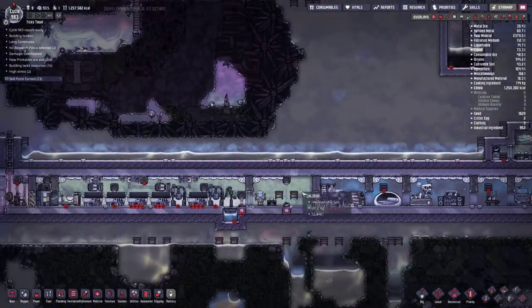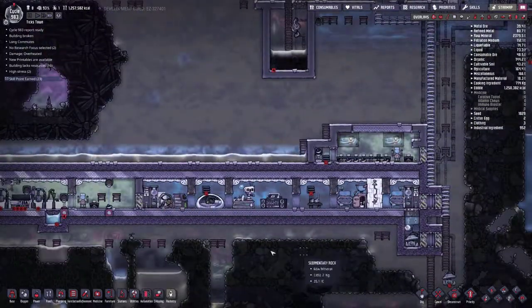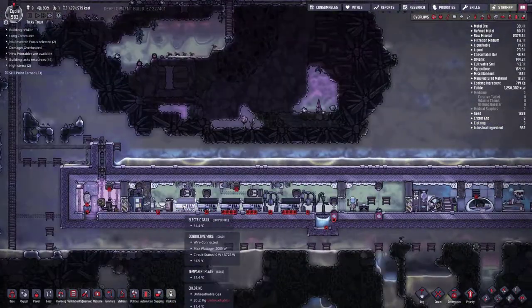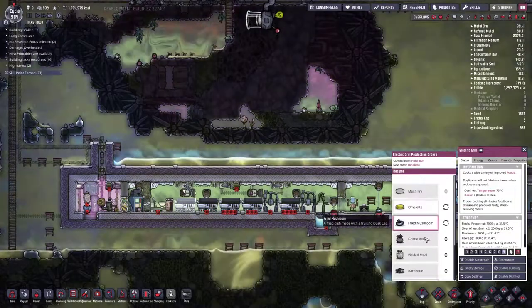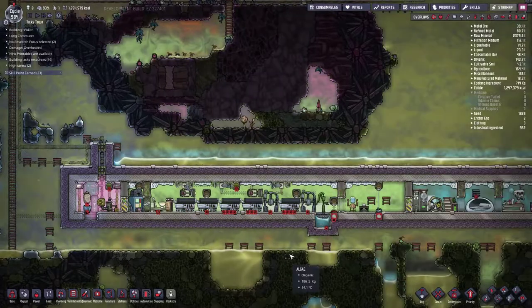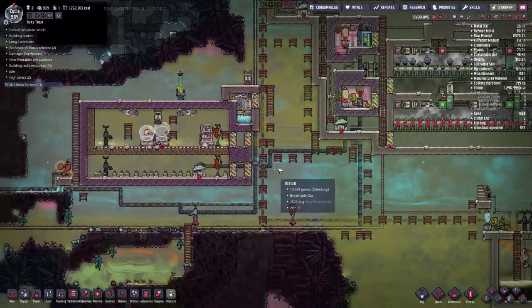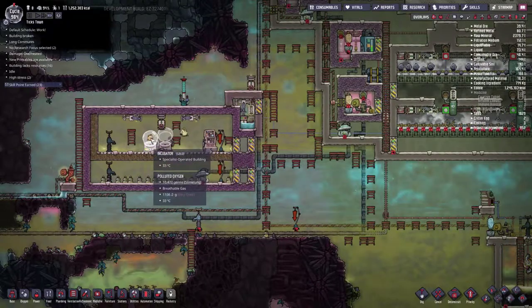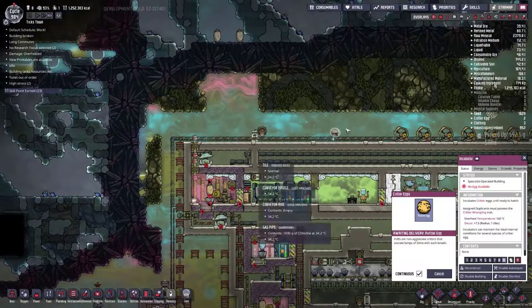That is our slime-producing area - that's what I wanted to get done today, and that's done. I showed y'all where the cook is trapped in his little room now. Joshua's stress is zero. I'm having trouble with him cooking though - he doesn't want to cook for some reason. But it is what it is. My name's Tick - it's been another episode of Oxygen Not Included with our puff farm.